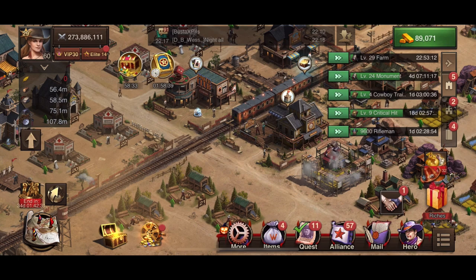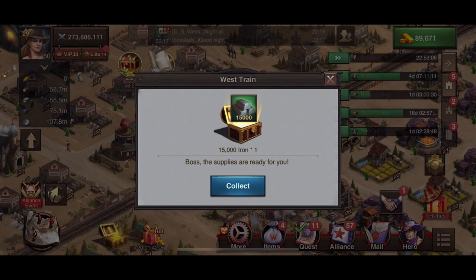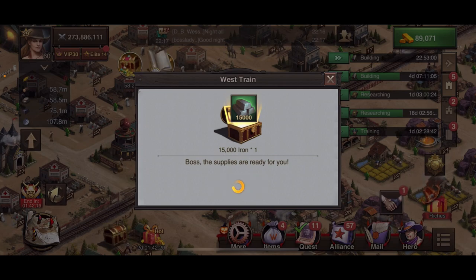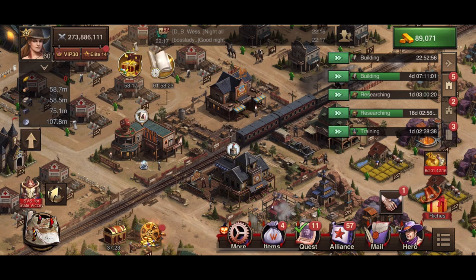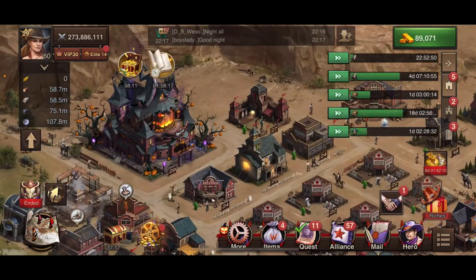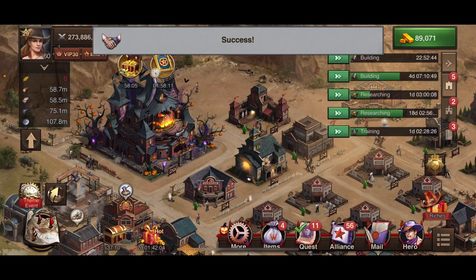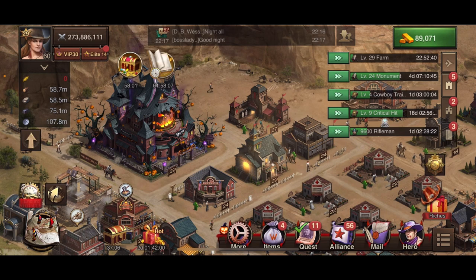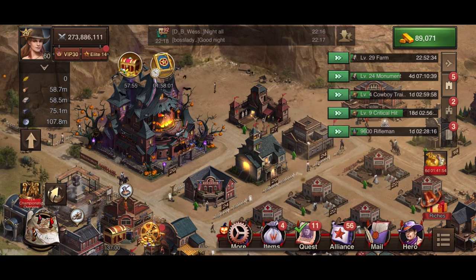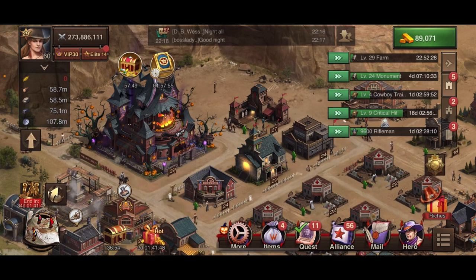If you're not in a gang-of-bandits event, focus on gathering to get resources, and keep doing all the researches and building upgrades so you can start training level-five troops. Those level-five troops are the highest in attack. Use your speed ups and get it done. It will take a lot of the older resources to get past TC 27 and get your Academy to 27 — some buildings can take up to 76 days.